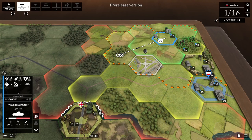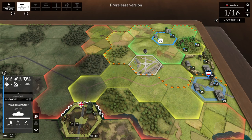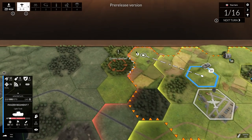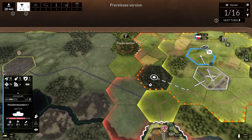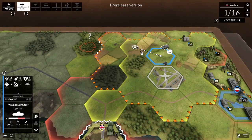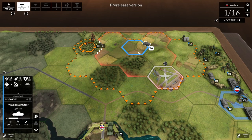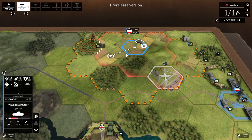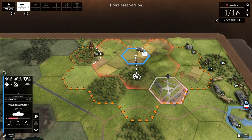Let's start moving. You have action points here — attacking costs one action point, but movement can sometimes only take partial action points. For example, moving one step might only cost a fraction. There doesn't seem to be much penalty for moving step by step, so it's typically a good idea to do that — you'll still have action points left to attack if you spot the enemy.